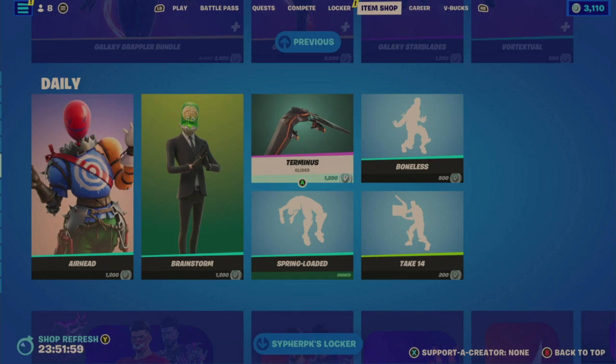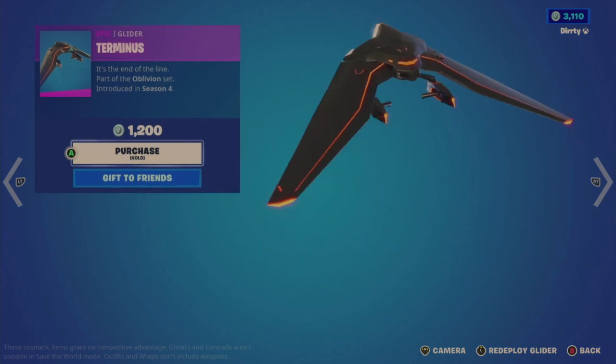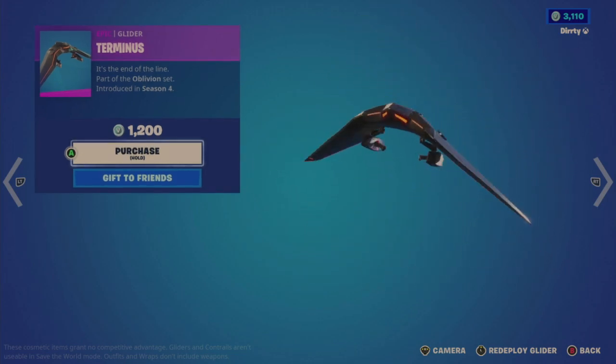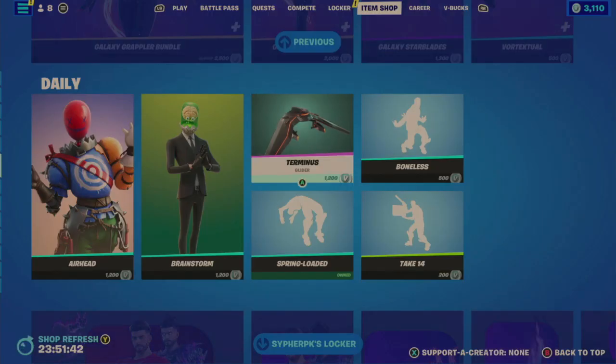The Terminus glider — I believe I've seen this one recently too. Actually it was November 19th, 2022, so that's 127 days — a little bit longer than the usual turnaround time. I think 1200 is a bit much to ask, but it is part of the Oblivion set and would match my Oblivion.